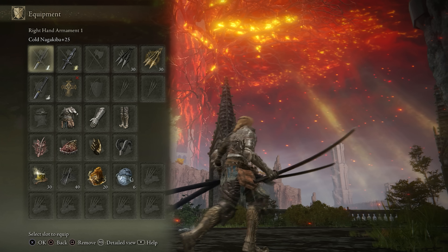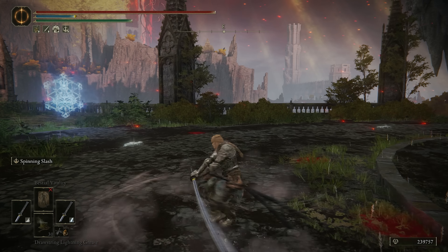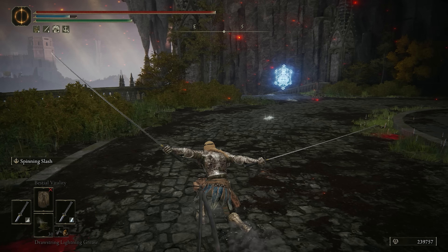Katanas are also maximized by dexterity builds. You could use them Heavy Infused, but they perform worse. I like having a stat proc like Cold on my Katana with Spinning Slash. You get the Frostbite buildup very quickly, and dual wielding these, the Crouch L1 just comes out so quickly. It's easy to make someone panic roll, and you can roll catch it that way.